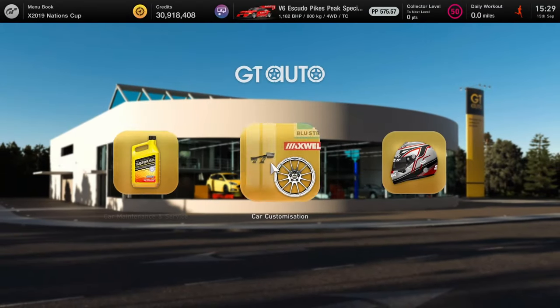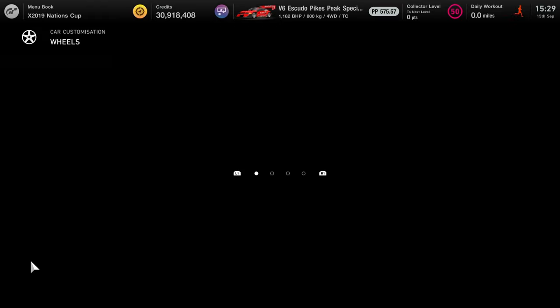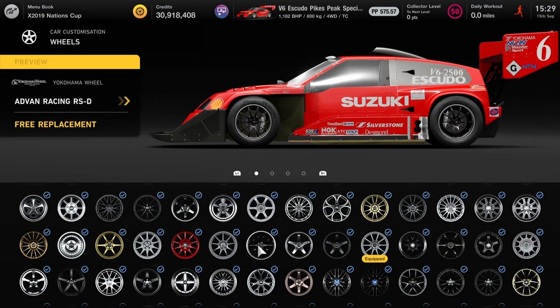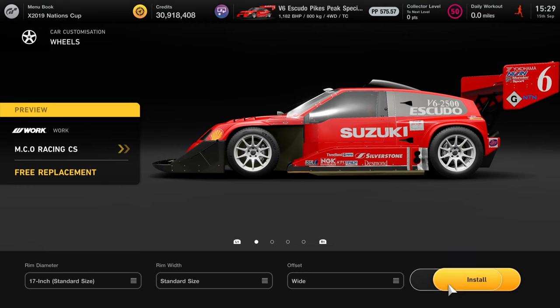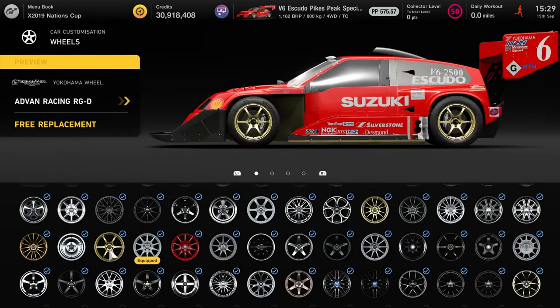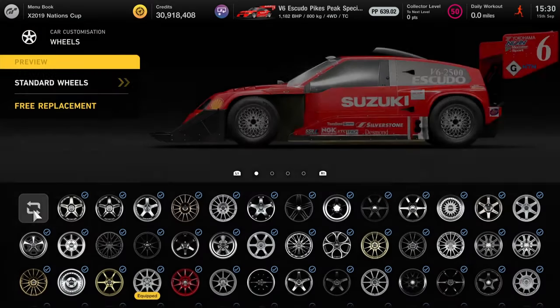Next we're going to go over to GT Auto, into the customization section, and we're going to get some wheels. This can be any wheels you want — stock wheels, gold wheels, whatever you like. I'm going to go for these white ones I've already got. We're going to want to change the offset to wide. For some reason this changes the PP on it — you'd expect it to change a little bit, but with the combination of the tyres it drops the PP right down to 575. Not sure why, but we'll just go with it.